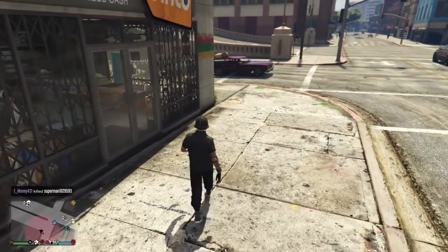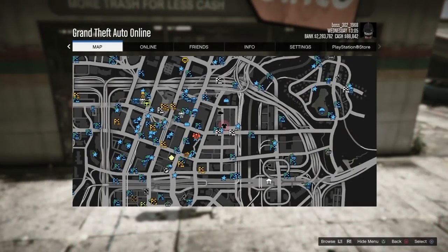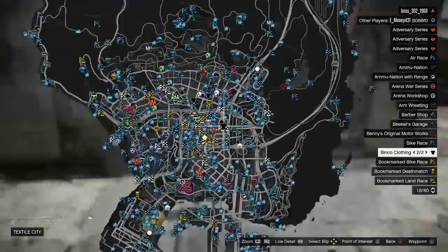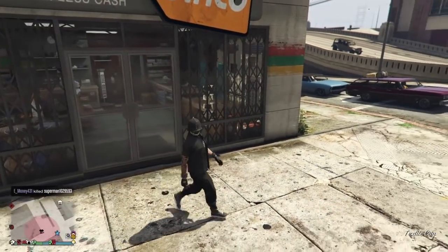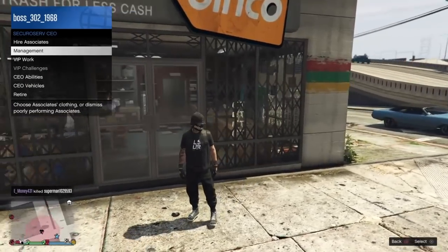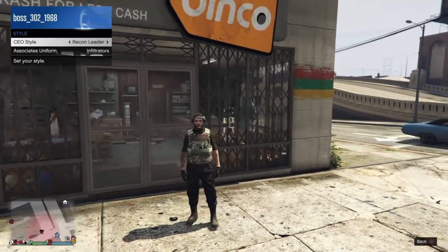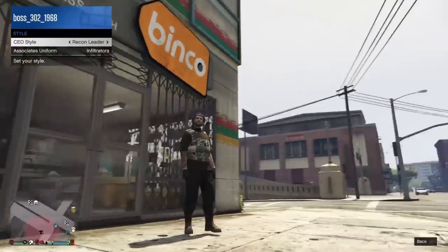What you guys want to do is go ahead and come to this location here on the map and join a CEO. Go to CEO Management, then go to Style, and go over once to the left. You'll get the Recon Leader outfit right here.